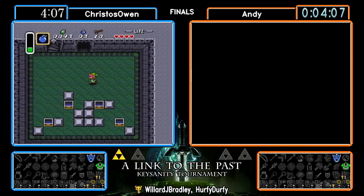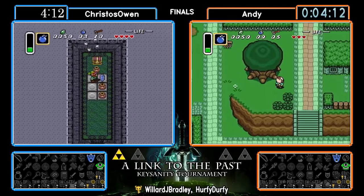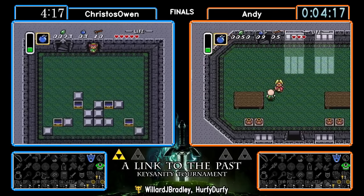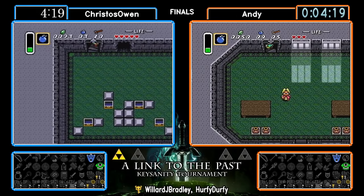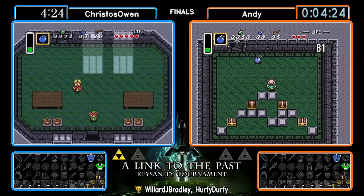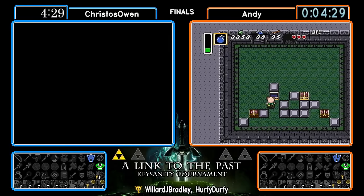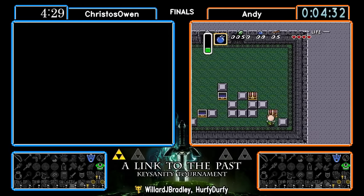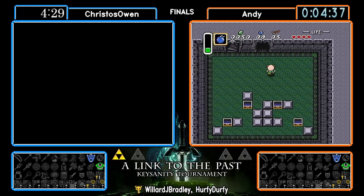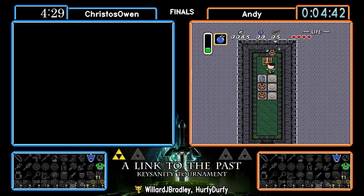With only the flippers we can really only check the hobo at the moment — hobo, the waterfall cave, and even the Zora ledge item. That's four items, but most players would rather wait and see if they could route in Zora as well. It's going to be interesting to see what else we find in Kakariko. There's not that much left, so heading up to the lost woods to see what two items are up there.